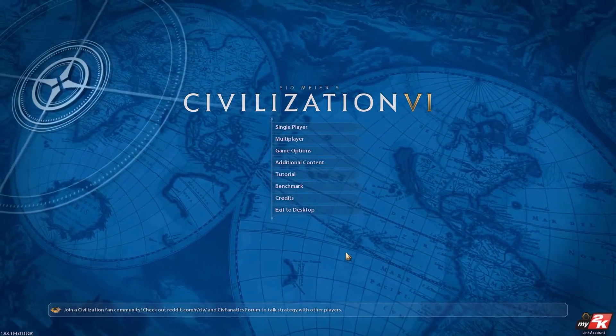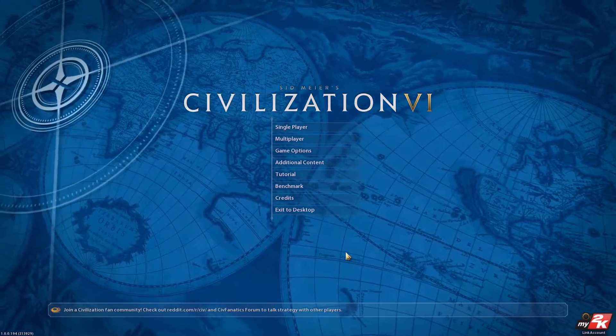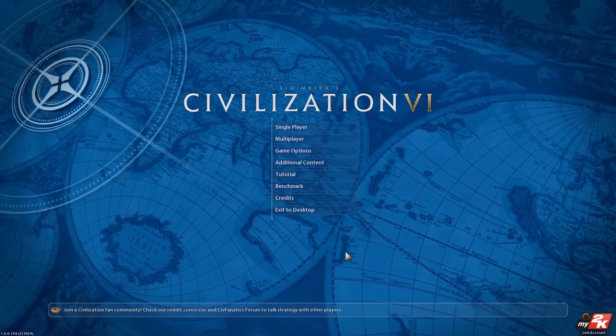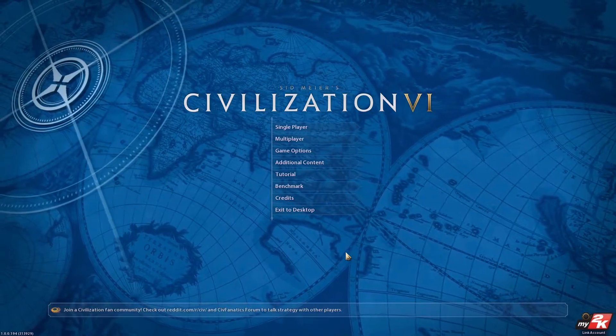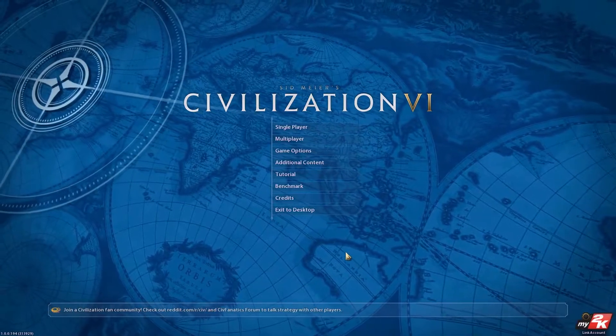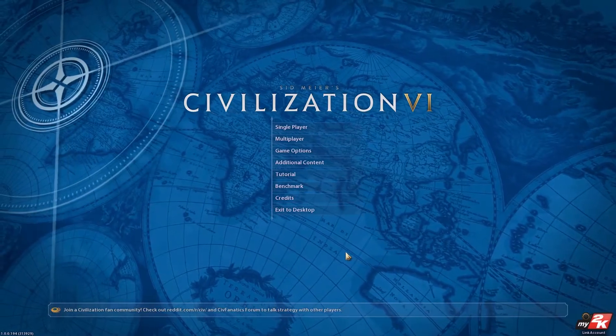The big one where it's broken — and it's kind of the key one — is the one that turns Civ 6 from a good game into a great game because it improves the interface. It's the community CQUI interface mod. It's broken — not massively, not hugely broken; the majority of it is fine, but there are some key bits which don't work.